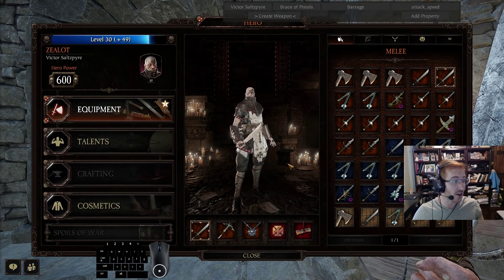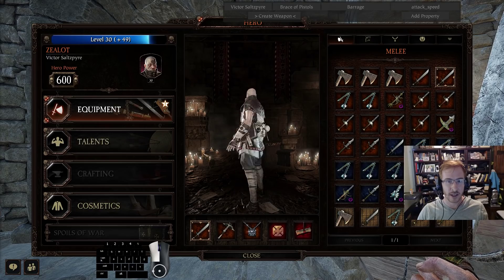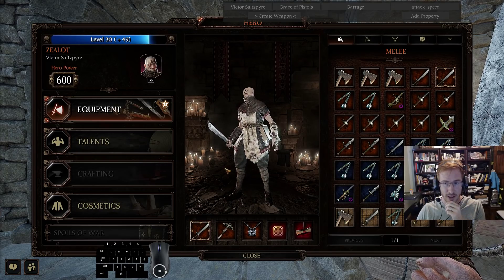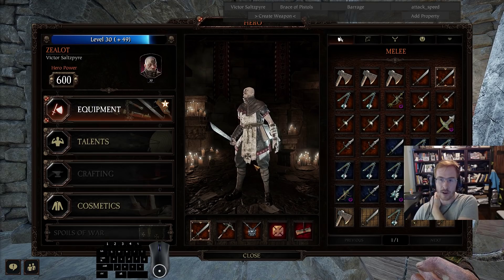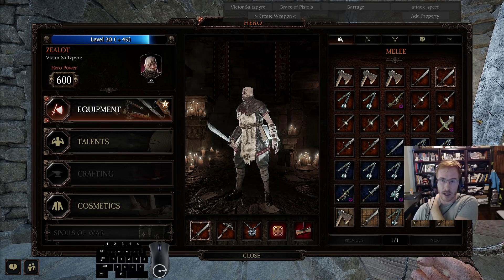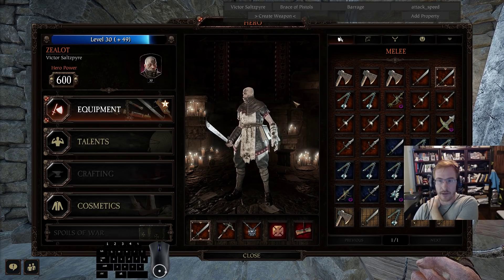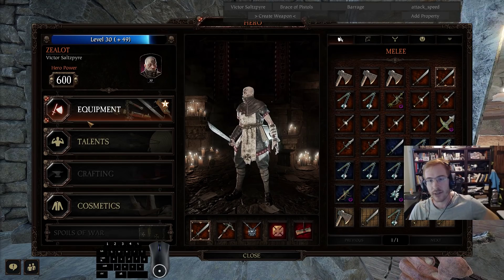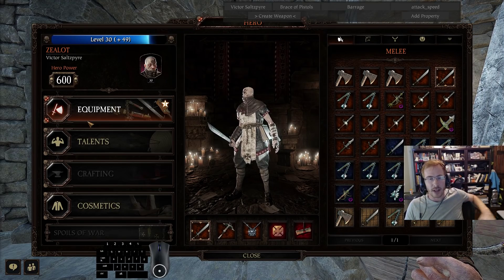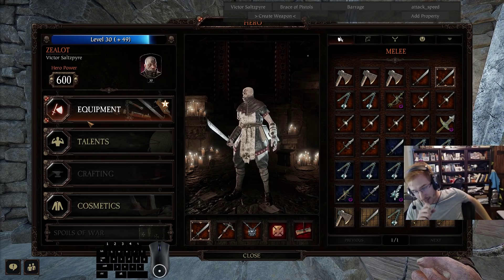Let's talk briefly about the zealot falchion crossbow build. I've played basically every weapon on this setup recently - two-handed sword, axe, flail. The only thing I haven't really run lately is rapier, and that's mostly out of preference. I don't love the rapier, and you can't get the one-shot on the crit headshot against stormvermin.